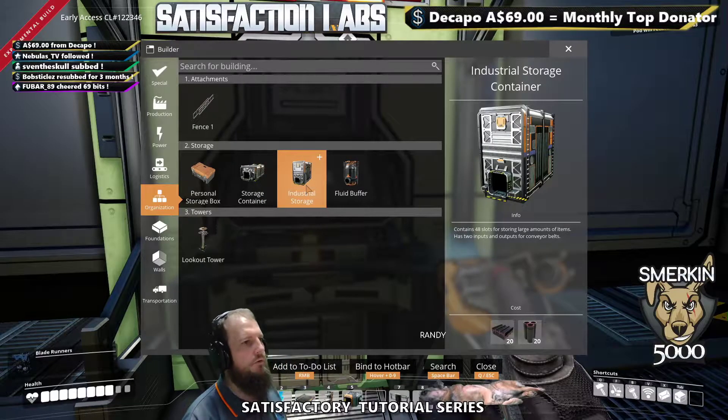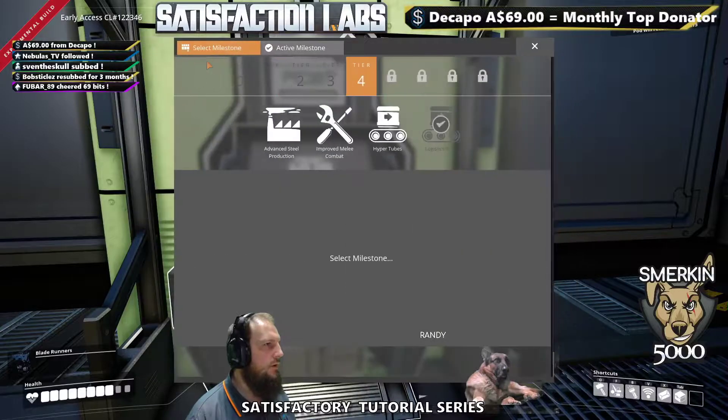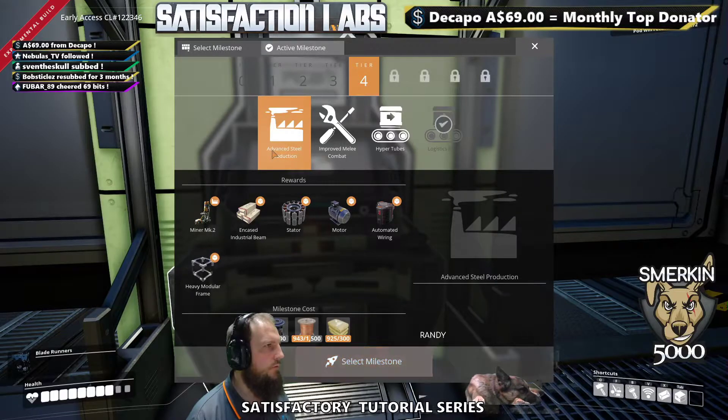We'll deal with the industrial storage container later — it's not super important right now. We need to select our next milestone, and it is going to be advanced steel production. It's quite a good one.